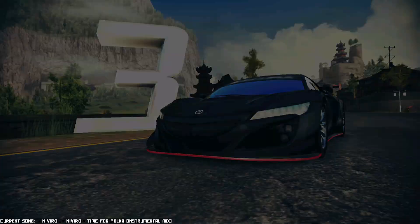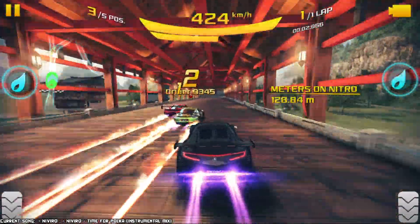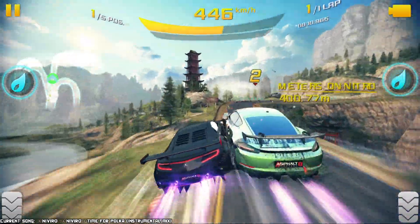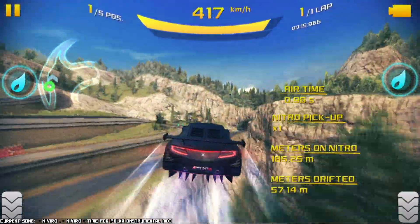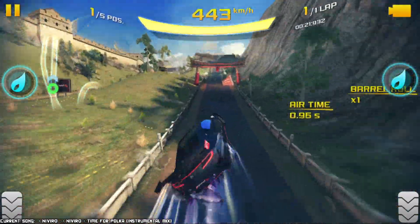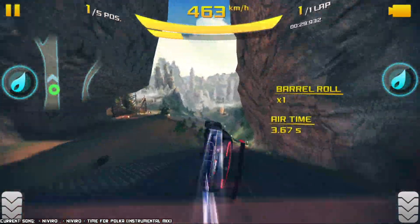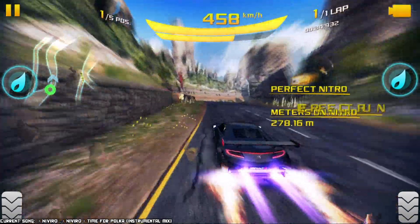I did find the die-cast 1:64 version of this car — I think it was Mini GT. It looks really damn beautiful. So you see how once you do triple tap Nitro, this thing really starts drinking it up? That is where you've got to be careful with this car — just manage your Nitro, because otherwise you're going to run out of it really quick. But so long as you do an okay job at it, you can absolutely do some damage with this thing. It really is a great car.